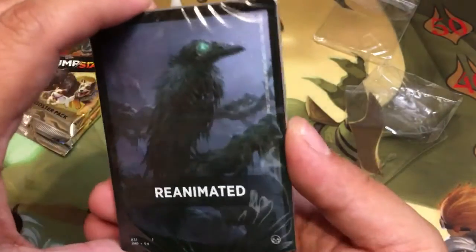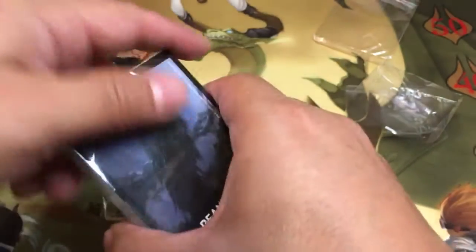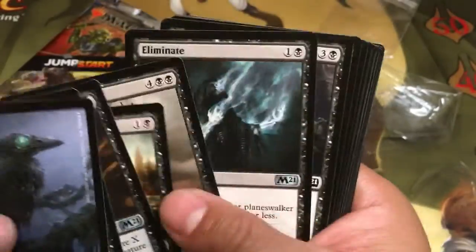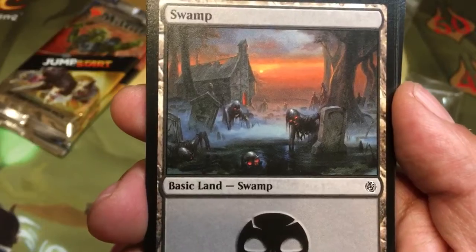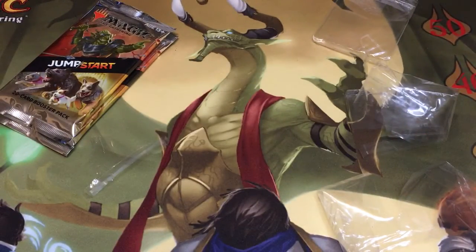Here we go — Reanimated. I've had this before; I forget if I have it already. Reanimated almost always has Reanimate, which is a beautiful, beautiful card and that's a big hit. And we got Reanimate — lord, that card is such a good card. Look at that! And then there's Gloom Soar, and then there's the Reanimate special art land. Good hit, good hit.